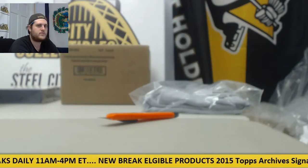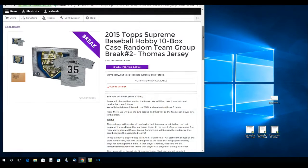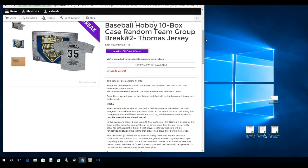Let's go to the rules. This is the 2015 Topps Supreme Case — 30 spots for the break, slots 1 through 30. The buyer will choose their slot, then we'll take those slots and randomize them five times. We'll also take each team in the MLB and randomize those five times, then pair up the two lists so each buyer gets a team.